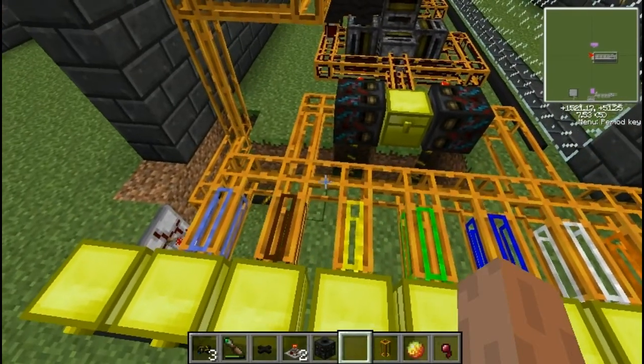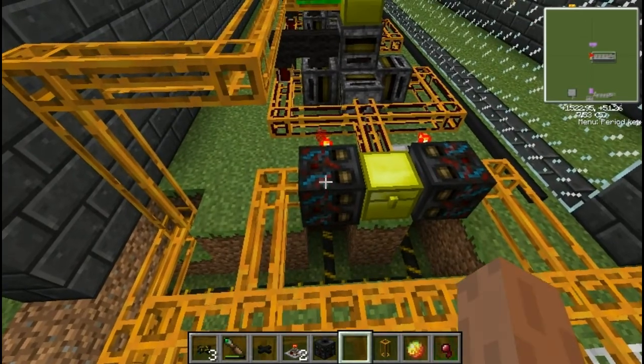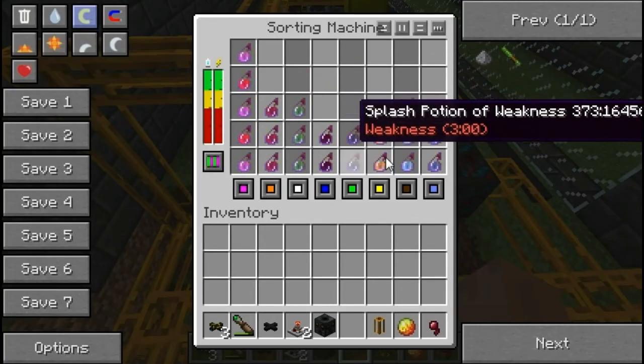Now if you want to include splash potions as well as non-splash potions, you do actually have to use two sorting machines. But if you're just doing splash potions then you can do a setup like this one.